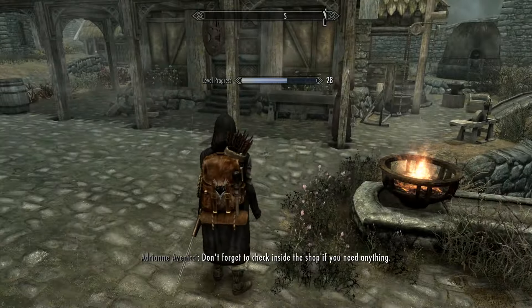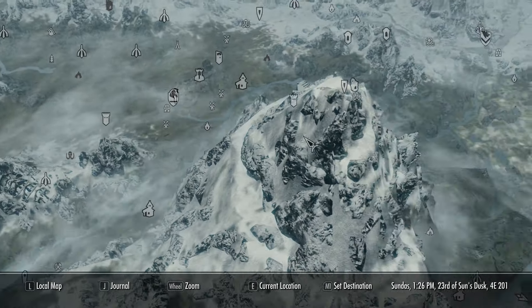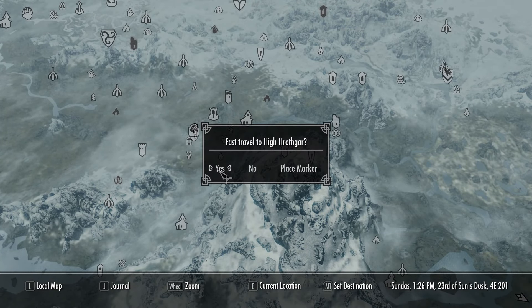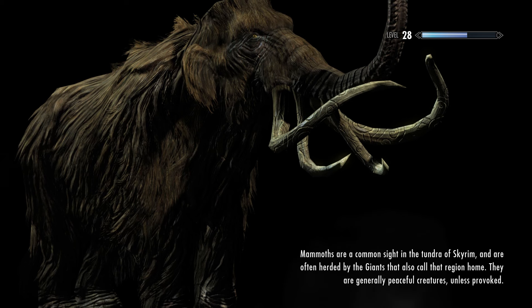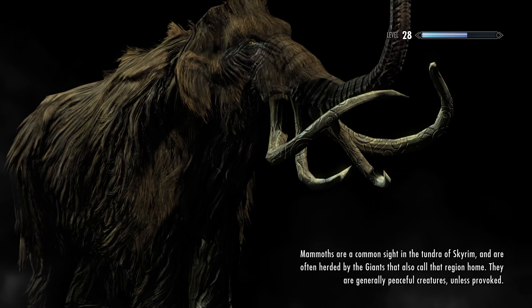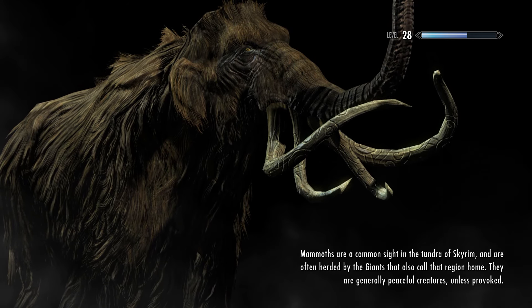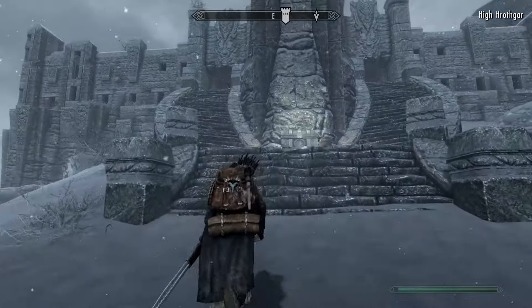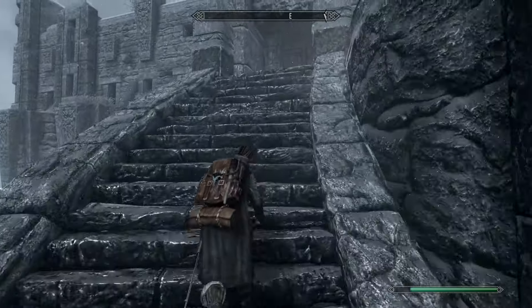Open up your map and go to High Hrothgar, which is on the very big mountain. Fast travel over there - you're going to be seeing the old Greybeards for this. The OG Skyrim players know the exact method. Once you're outside, simply run up the stairs and press E, X, or A to open High Hrothgar.